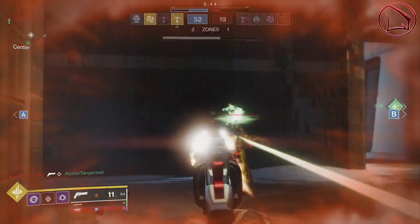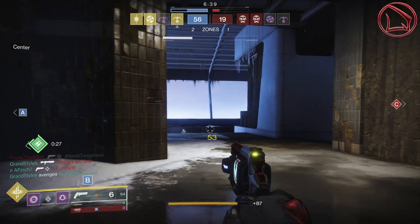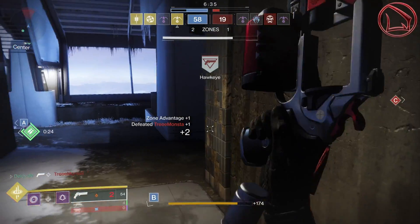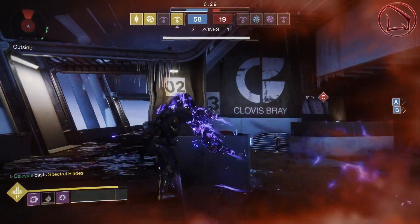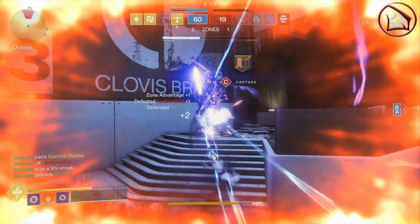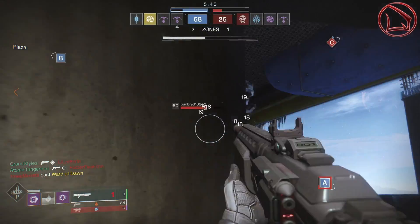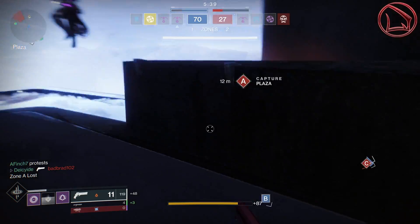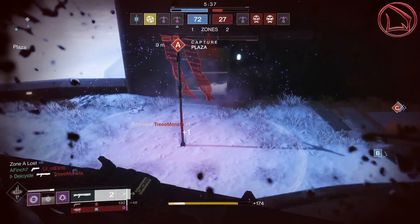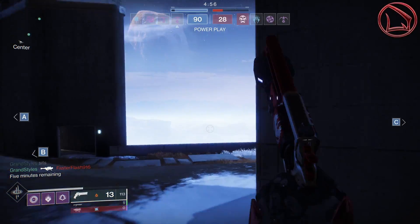How do you actually get your hands on both of these weapons? For the Baligant, all you have to do is go into the new Forges and hope that RNG is kind enough to have one drop. A much more likely way to get the Toil and Trouble is to grind a ton of Vanguard strikes, earn enough tokens to turn in to Zavala, and if RNG is kind you'll have a significantly greater chance of getting the Toil and Trouble — because every single drop from Zavala is at least going to give you something.